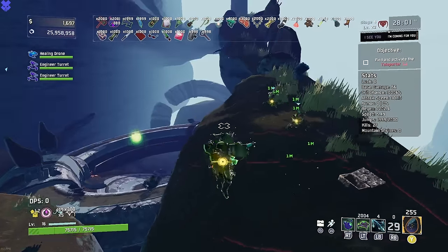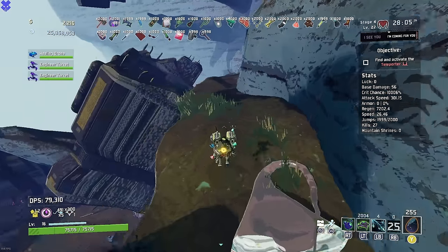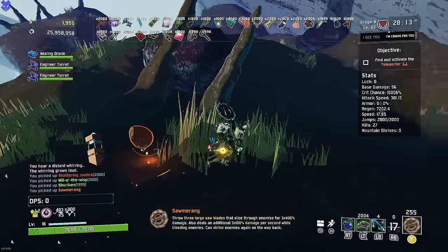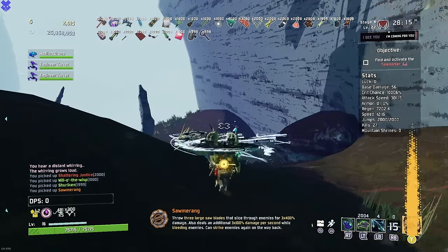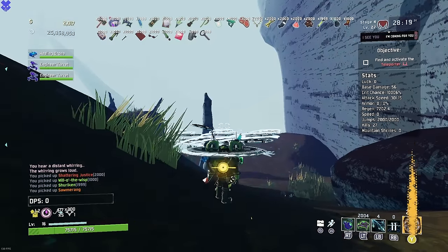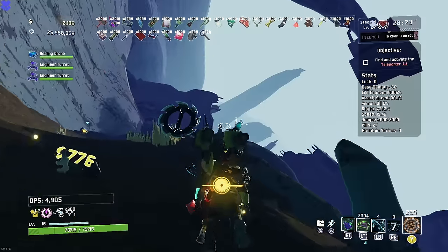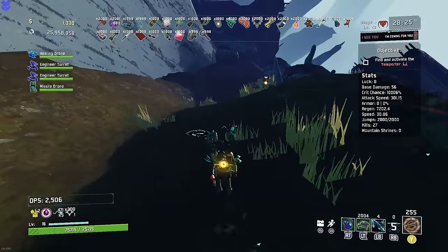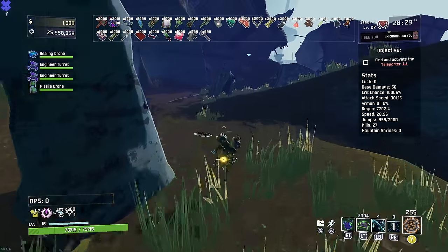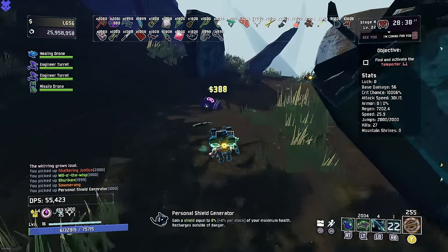We just kill one dude and everybody else immediately disappears. With Will-o'-the-Wisp, we can just walk around the entire map — it will explode — and we can loot in peace. Saw Blade — way cooler because now I can just have infinite saws. I won't need it because we're obviously strong, but that's going to be the motto for the rest of this run. Now we just have infinite saws to use whenever we'd like.